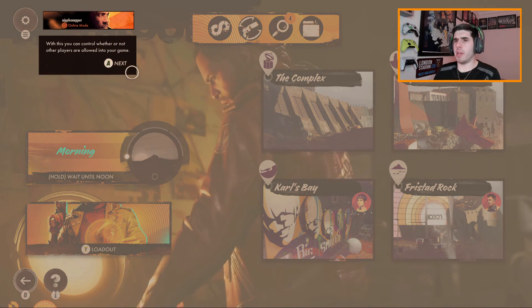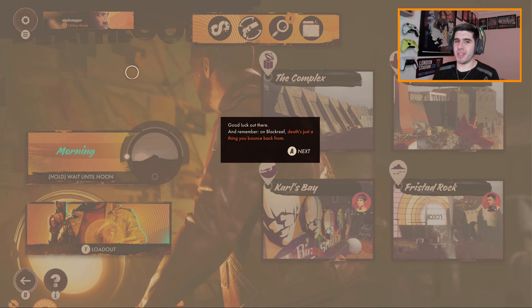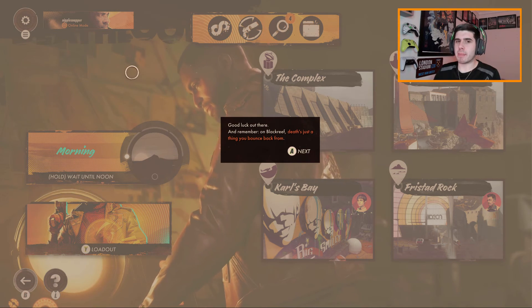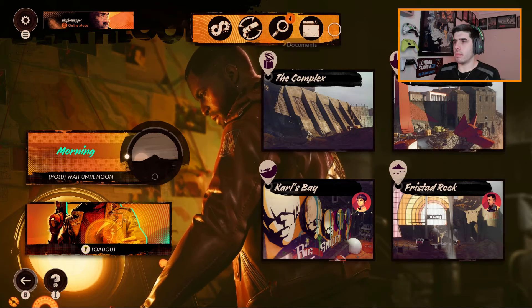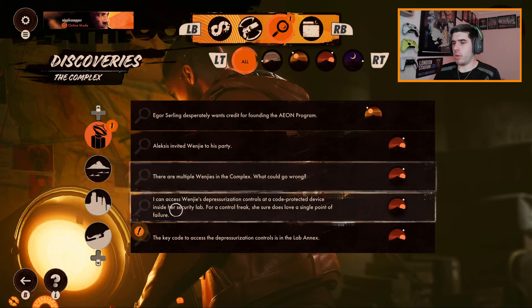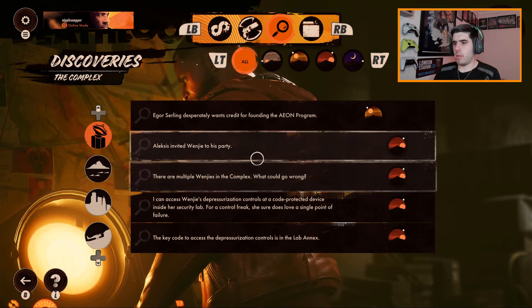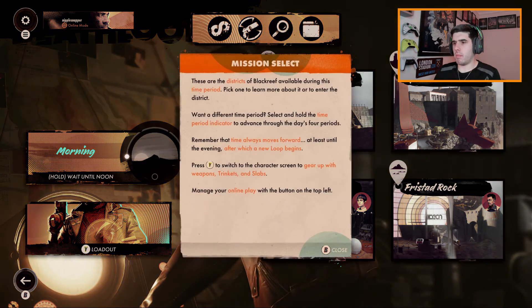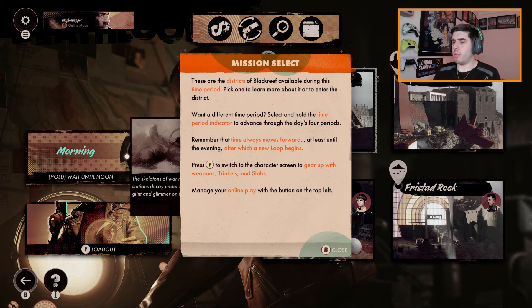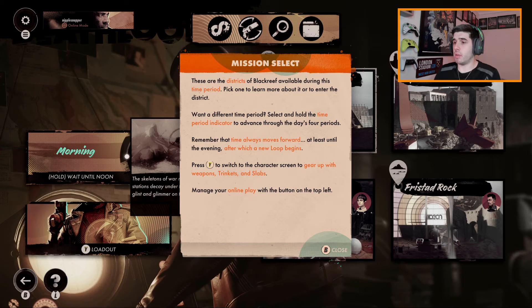I kind of do want other players to come in — they're going to get smashed, alright? Multiple options available. Each time period is available to do — get a lead to learn about it or enter the district. Want a different time period? Select and hold up.